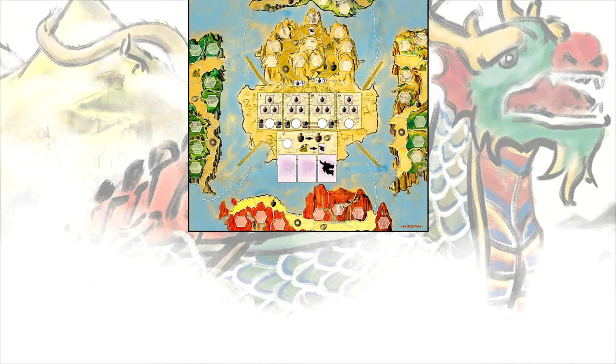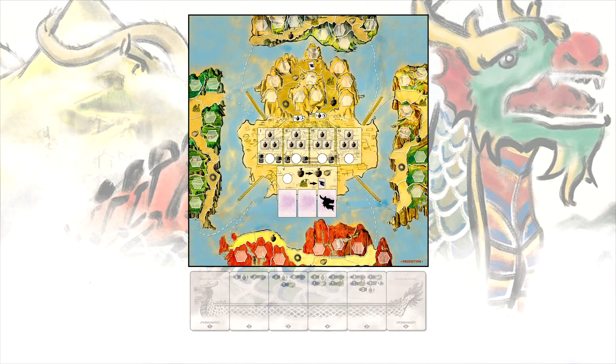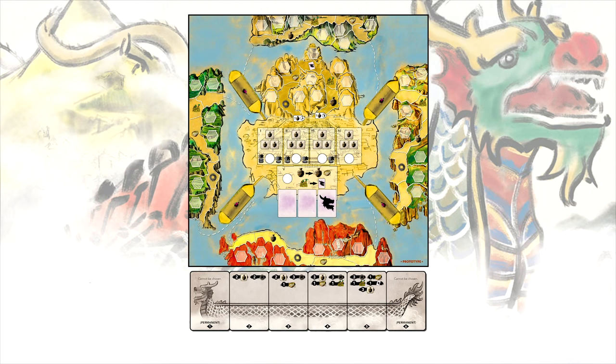Setting up your first game of Dragon Boats of the Four Seas is simple. First, start by setting the game board in the middle of the table. Lay out the 6 round tracker cards in order of 1 through 6 near the board. Place the 3D Dragon Boats on the four corner ports of the central island of the board.